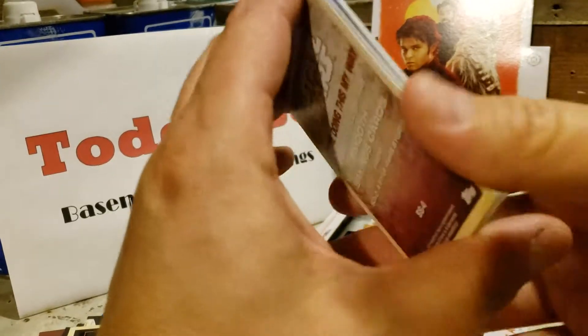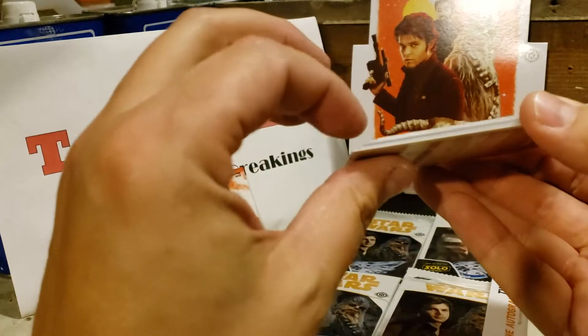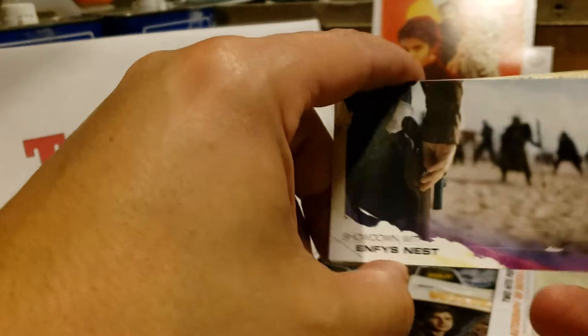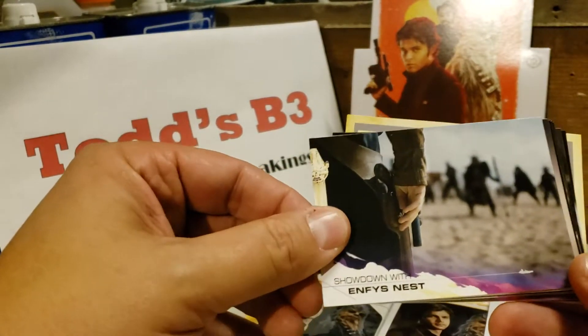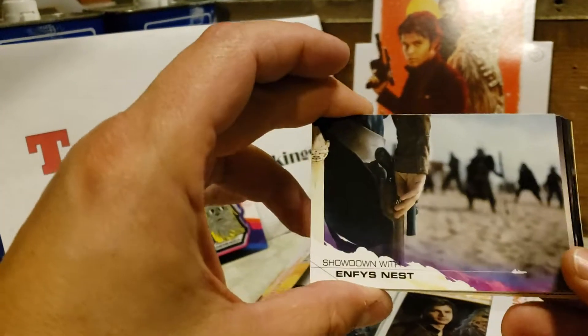Sometimes you can check on the side to see if they're an actual sketch card — you might see a little bit thicker card or some of the ink might be shown on the sides. That's why I kind of turn the cards to the side to see if this pack is a hit card or a hit pack with a sketch card.